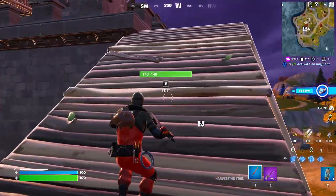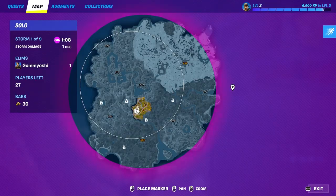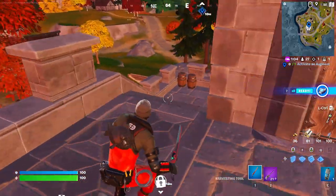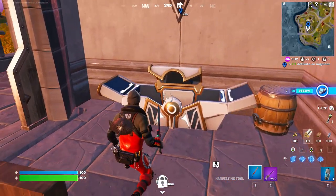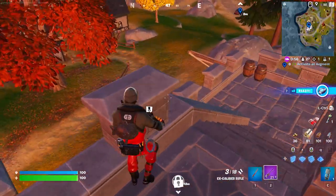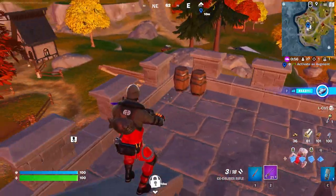You will easily be able to find one. If you drop down over here, this is a guaranteed spawn. You can pause the video if you don't know exactly where this is. All you're going to need to do is go into this tall tower, walk inside, and then open up this chest, and you will get one of these out of it.